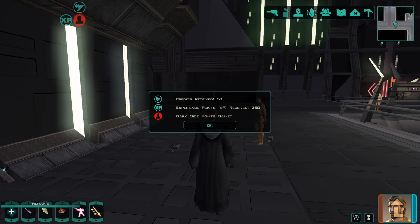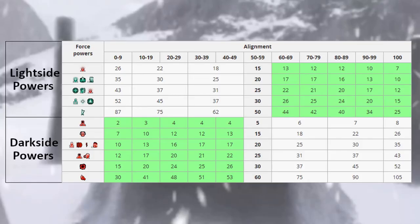Here is the chart. Light sided force powers will cost less force points for a light sided player, and more force points for a dark sided player. And it's the same when reversed — dark side powers cost less for a dark sider and more for light siders. Let's use this first power here for an example: stun droid, which is a light sided power. Stun droid has a base cost of 15 force points. At a neutral alignment between 50 and 59, stun droid costs 15 force points. If we were maxed out on the light side at 100, stun droid would now cost 7 force points instead of 15. And if we were maxed out at the dark side at 0 to 9, stun droid would cost 26 points instead of 15.